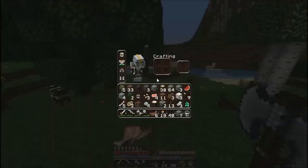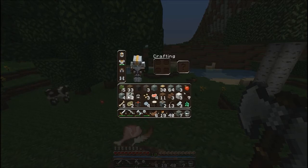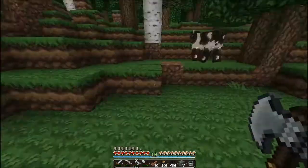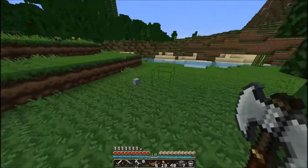Oh, we got an apple! Okay, melon - we can use you for melon seeds. We don't need rotten flesh. We'll collect these apples though - we can make golden apples because we will need golden apples, especially if we're going to fight the Ender Dragon.